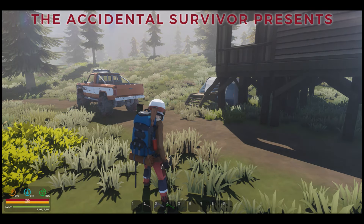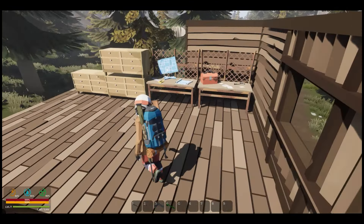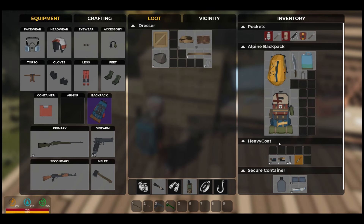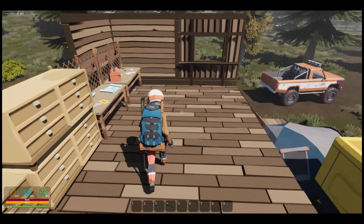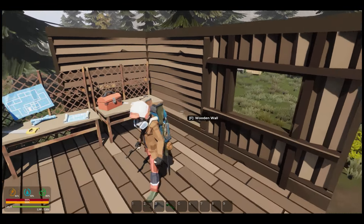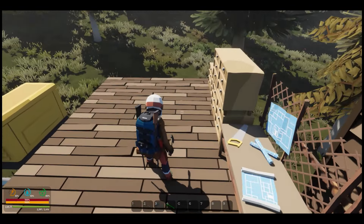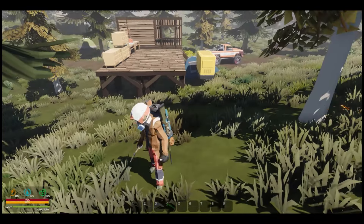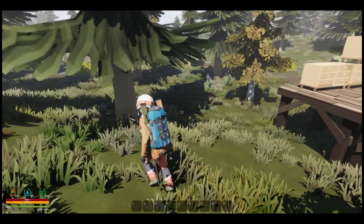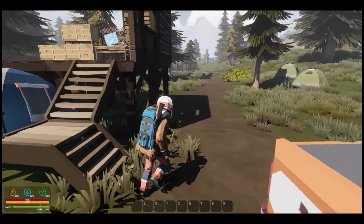Hey, welcome back everybody! The Accidental Survivor here, and we're back with another episode of SurrounDead. You can see I've been doing some work on my base — I got some more walls up, put some storage down. I took all the stuff I was doing for building and put it over here for right now. These are storage crates I can use later. We're going to go out further and eventually build a second floor, third floor — we're going to turn this into a fortress, into a castle.